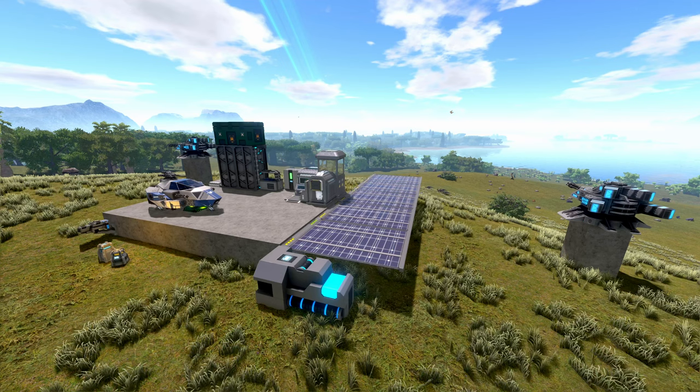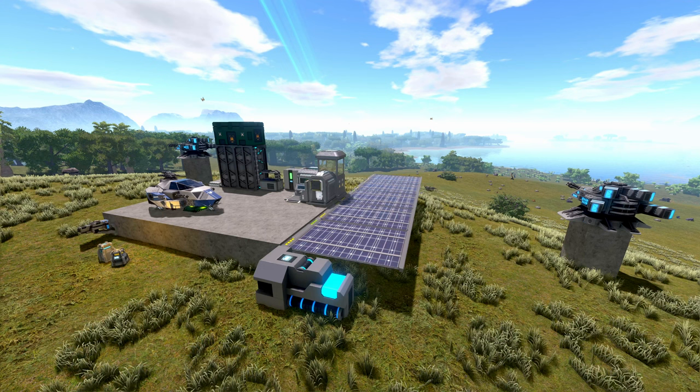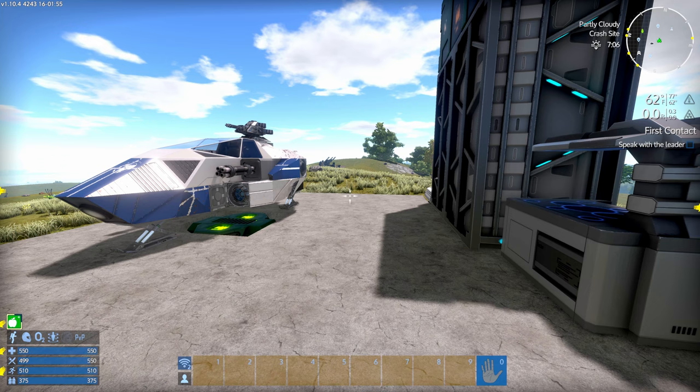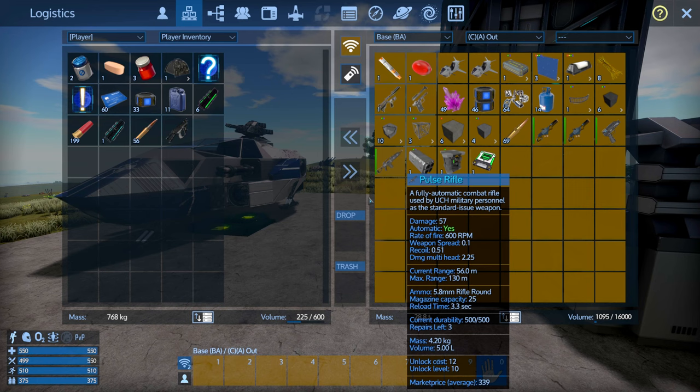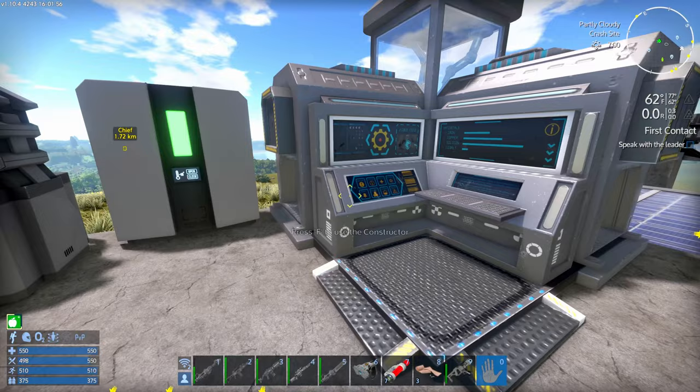Welcome back everyone to Empyrean Galactic Survival Reforged Eden. After having looted many POIs last episode, I think we're ready to go and continue the storyline. My base is all configured to protect itself in case base attacks start up. We will be dealing with some Xerox on these missions, if I recall correctly. I'm gonna get that pulse rifle on my person from one of the POIs — it's a pretty good early game weapon.